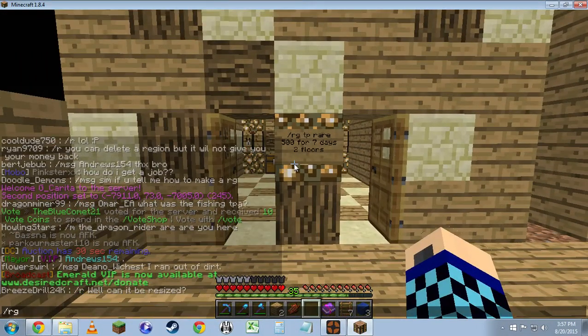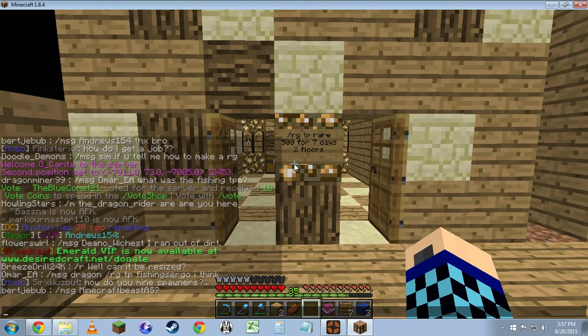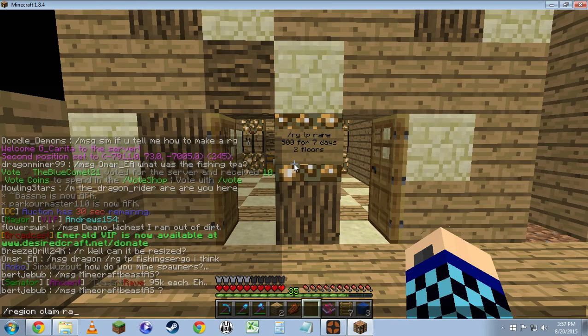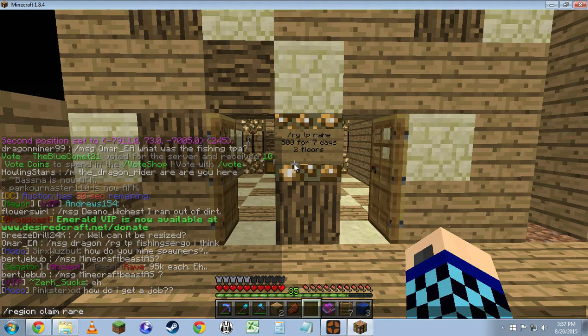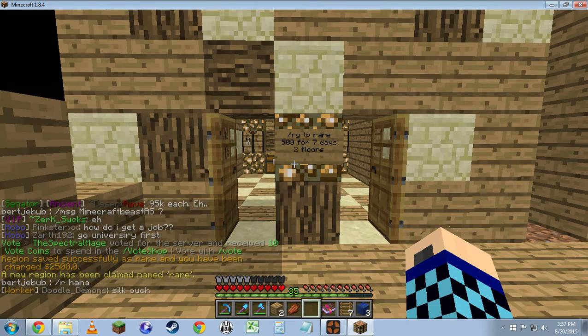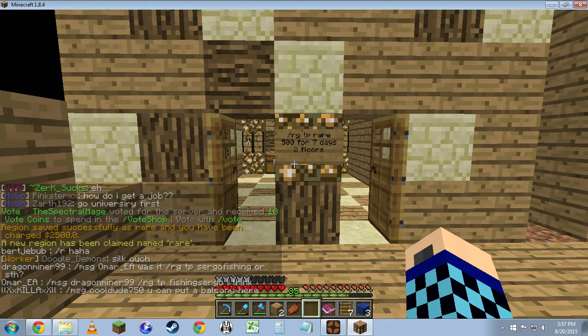Then you type RG claim — we'll go like this — region claim, and name it 'rare', because that's what it was requested to make it. Go. Region saved successfully as 'rare', and you've been charged 2500.